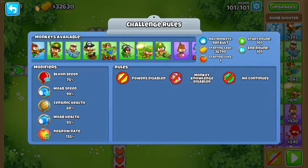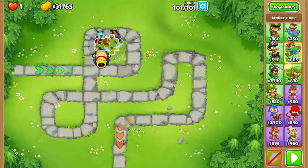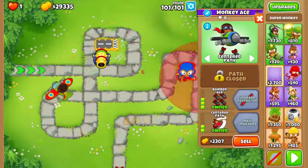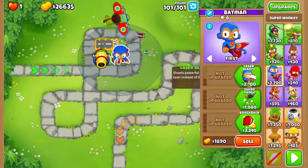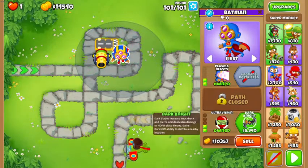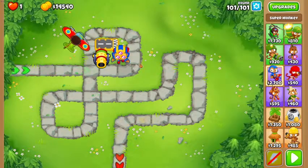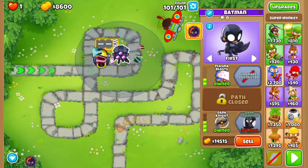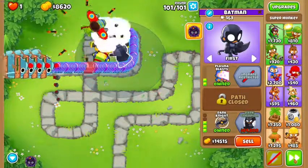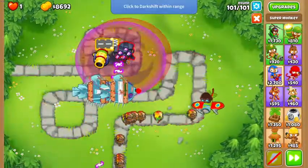What else — an Ace? Sure, whatever. I mean, there's no way, right? That was the only restricted path so I guess we'll just do that. There's no way, right? Yeah, no way.